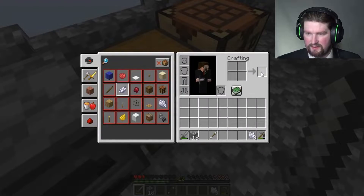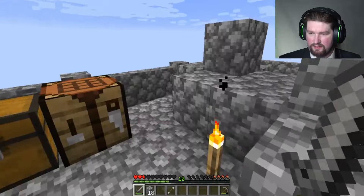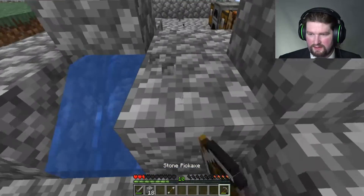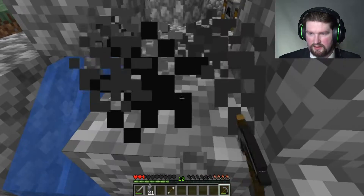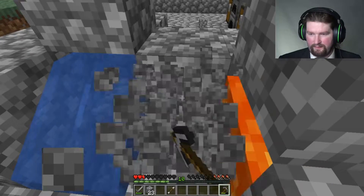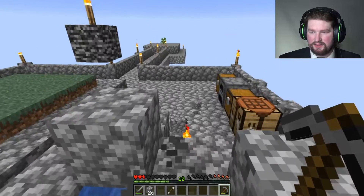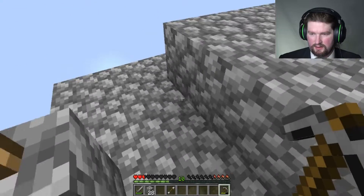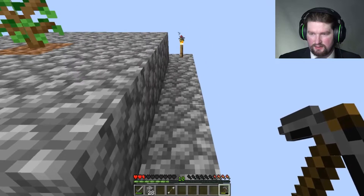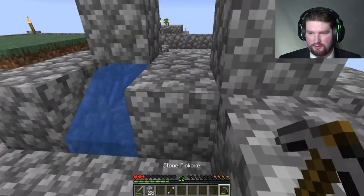Let's make some bone meal out of this. I need 64 bone meal. 20 cobble stairs — I can do that, that's not gonna be too bad. I could probably do that in this episode. I'll make the stone stairs, and whatever I do with them I'll do with them. I could put them around this thing so it doesn't look so gaudy.